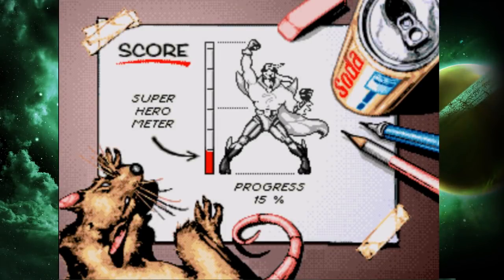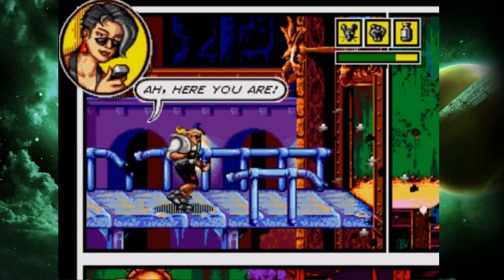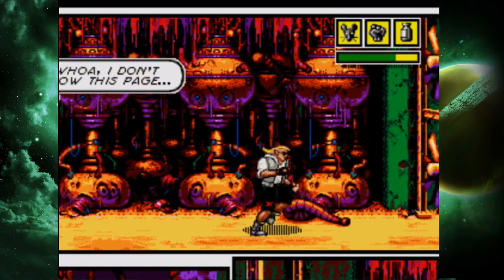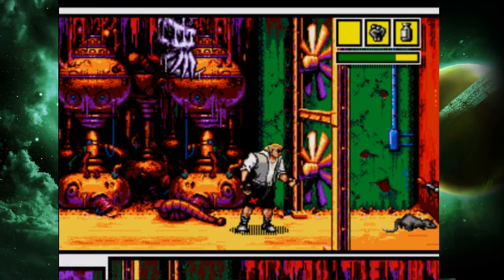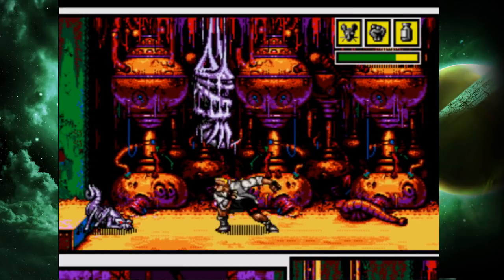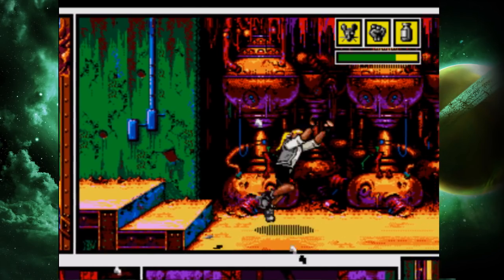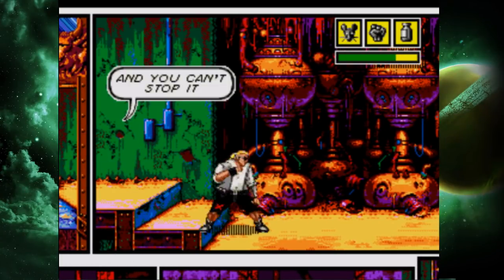Broly's not usually one to be a superhero, but you know what, this is pretty fun. Let's keep going. Let's use a bunch of TNT on the door — easy open, easy open. Go, Roadkill, stop the fans. The hell are these things? Broly doesn't like them.